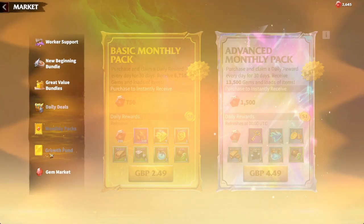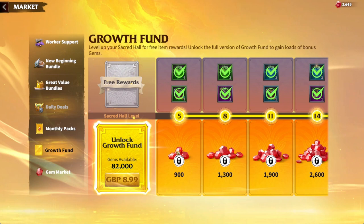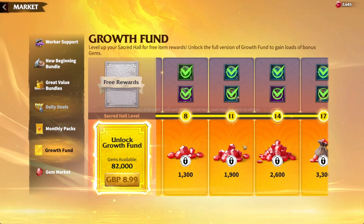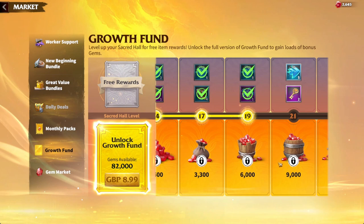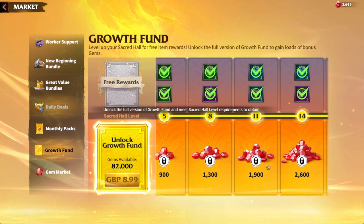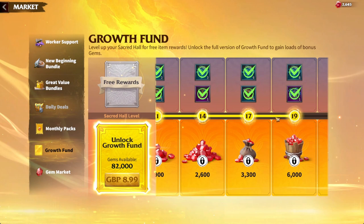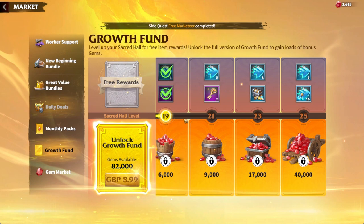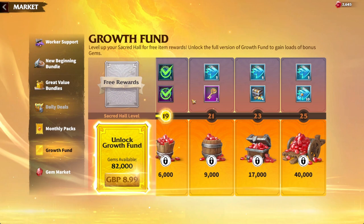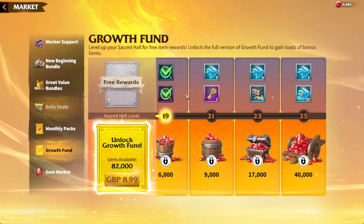The Growth Fund is a must-buy — it should be the very first thing you purchase in the entire game. You gain an obscene amount of gems: right now at City Hall 19 it's unlocking around 9,000 to 16,000 gems, scaling up through City Hall 21, 23, and 25 for a total of 82,000 gems. This lets you spin artifact wheels and use gems to get heroes you've won in the game.